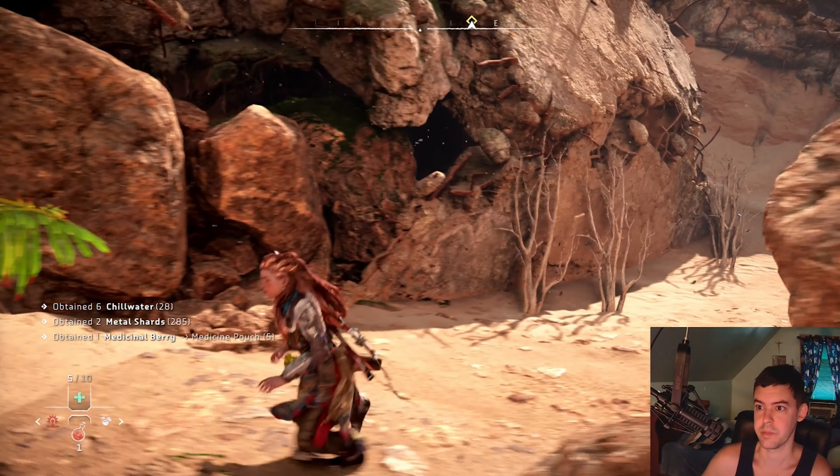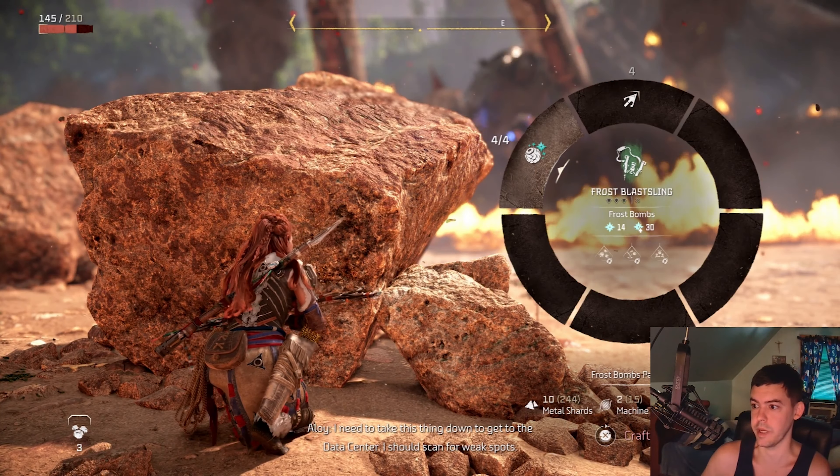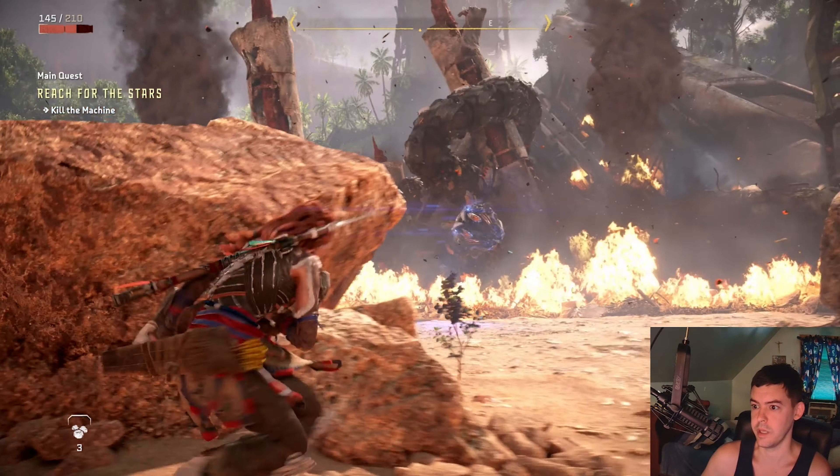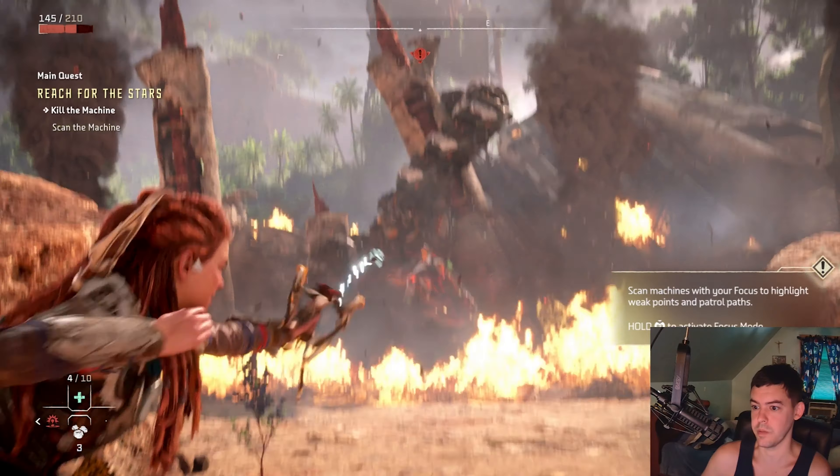You can combine the chill water to make frost blast slings, and if you hit the snake with six of them you can freeze it and then shoot its neck. Press L1 and then the right analog stick to select frost blast sling.